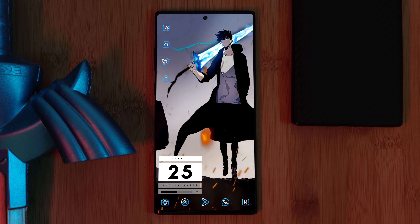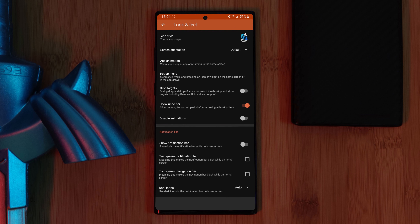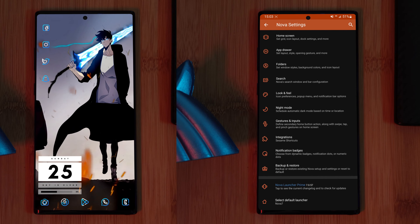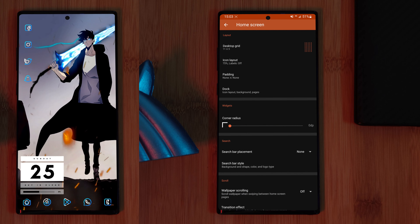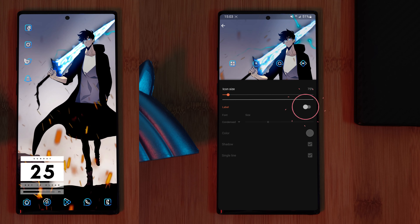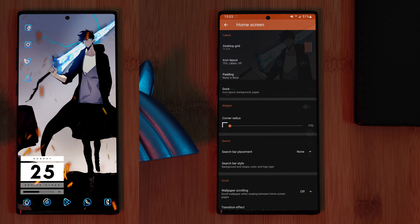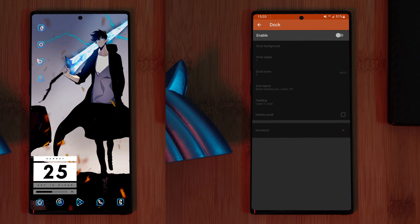If you want that full-screen edge-to-edge look for your home screen setup without those ugly signal bars, make sure you disable the notification bar within Nova Launcher settings. To get this icon layout, head to Nova's home screen settings and change the grid size to 5 across and 11 down. To really clean up your home screen, I highly recommend you turn off icon labels, decrease your icon size, and also disable your home screen dock.